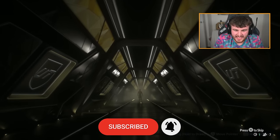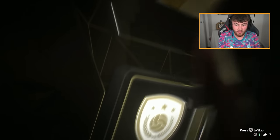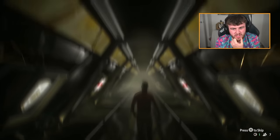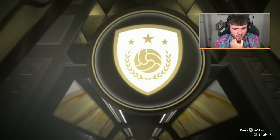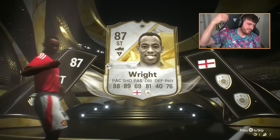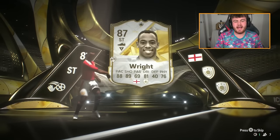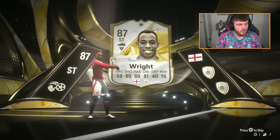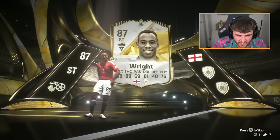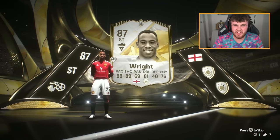EA next. 88 icon compact - is that Ribéry? No, it's not. I need to stop guessing. It could be Rooney - Rooney would be class. I just saw quite a poor hairline and assumed. No, that's Ian Wright. EA, man. Come on, what are we doing here? This is painful. Back-to-back-to-back stinkers so far. That is a really, really bad start.